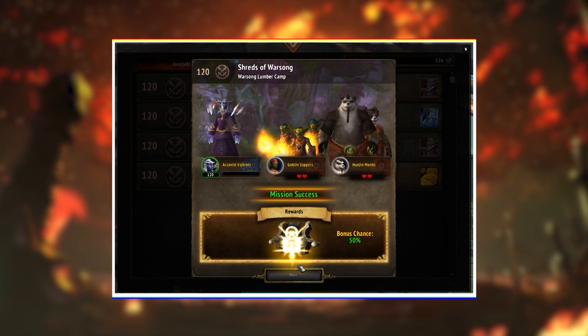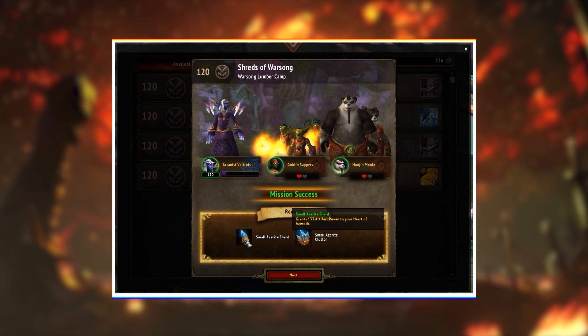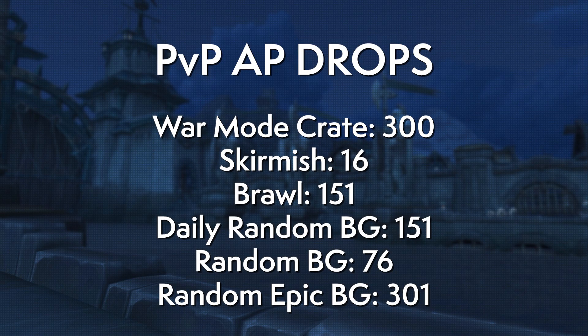The mission table is also a good steady stream of artifact power quests. As for PVP, random BGs are 76 for a win, while your first win of the day is 151. Skirmishes drop 16, epic battlegrounds drop 300, and war mode airdrops give you 300 if you're able to loot them. Overall, PVP is maybe not the most ideal source of AP.